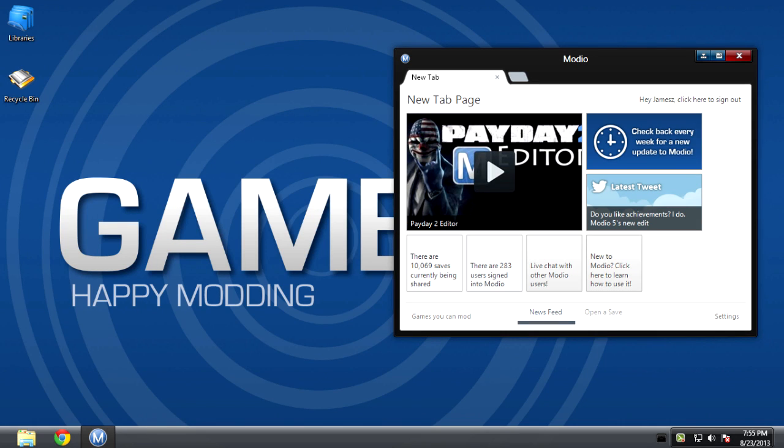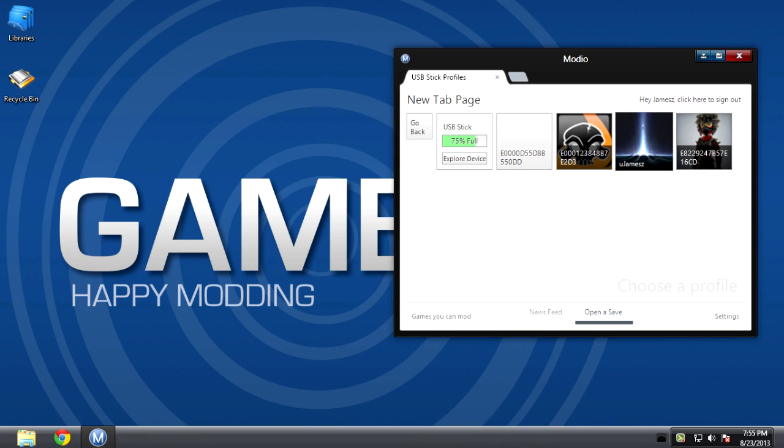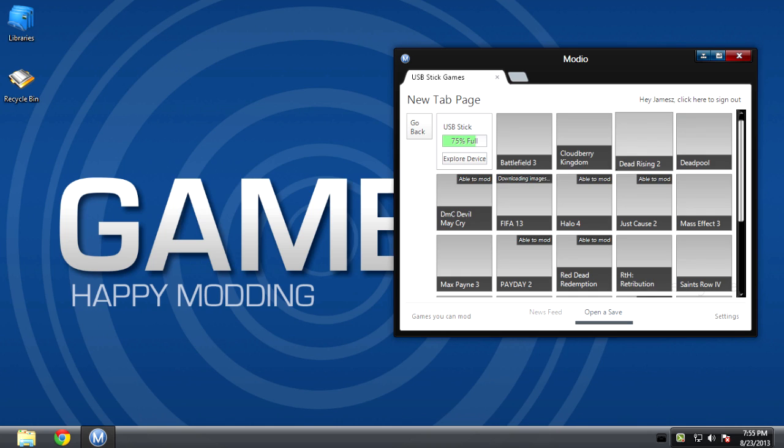Once it's loaded, click open to save, select USB stick, choose your profile, then scroll down and select Splinter Cell Blacklist.